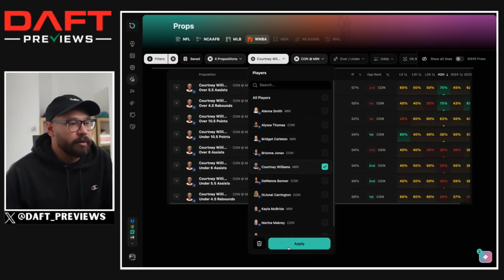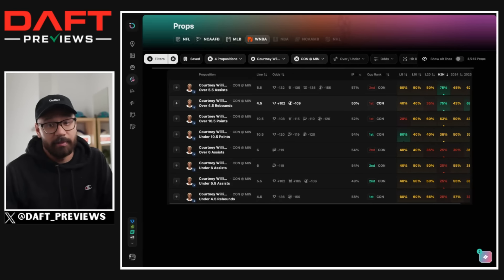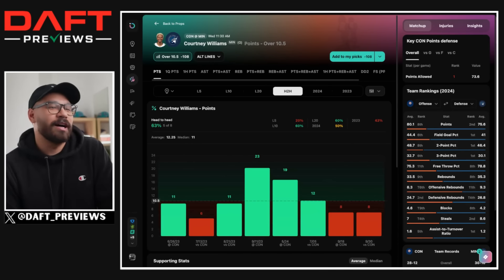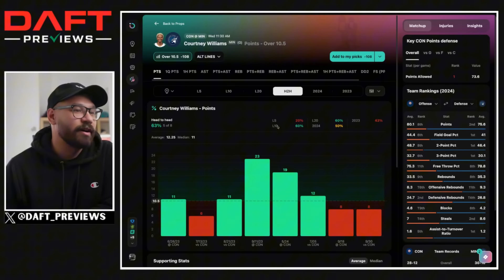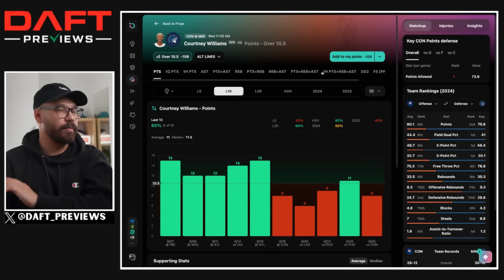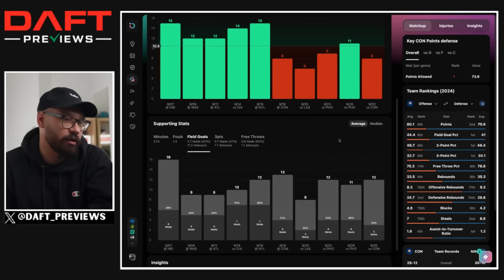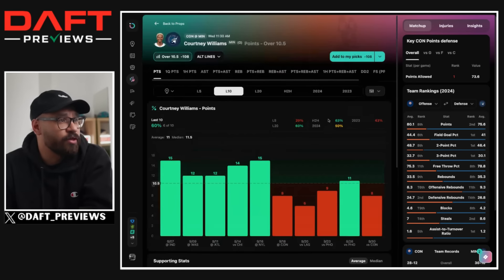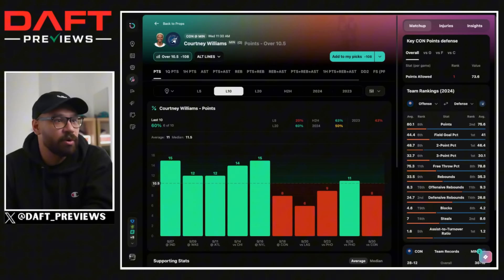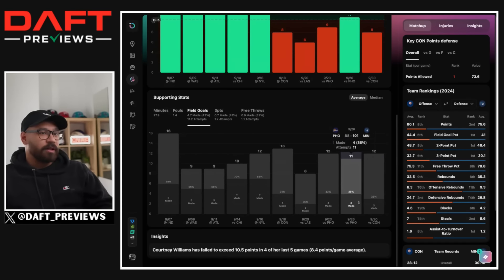Finally we've got Courtney Williams. A lot of people were upset with her last game — whether they took her for points or assists, it didn't hit. Her points prop is at 10.5. She's under in her last two against Connecticut. In her last 10 games, she's hit this in six out of ten averaging 11. But she had a difficult matchup — playing 32 minutes yet shooting just three for 12, 25% from the field. I think she shoots the ball better and Connecticut aren't going to specifically game-plan for her after what they saw. Similar to Alana Smith, she's taken a decent number of shots and just hasn't been hitting them.